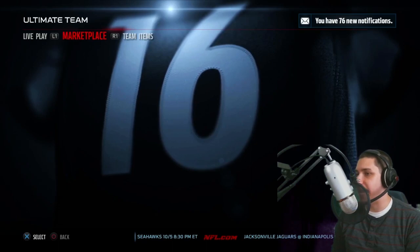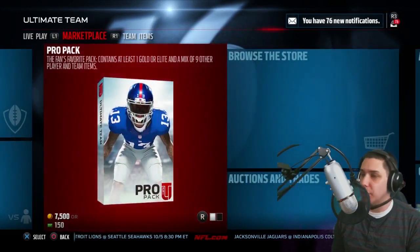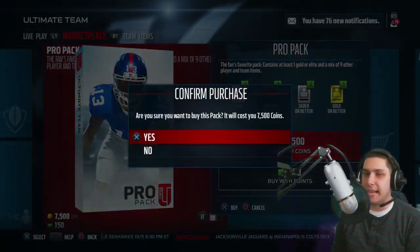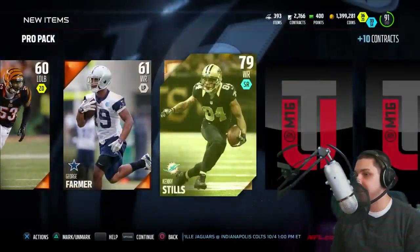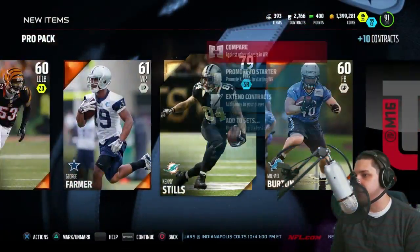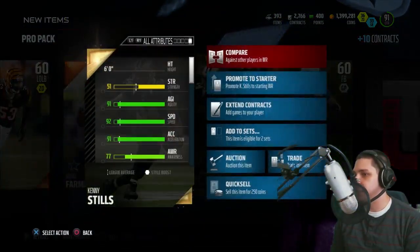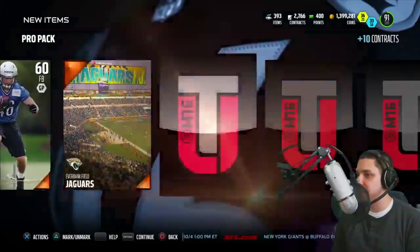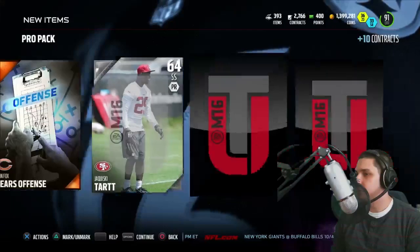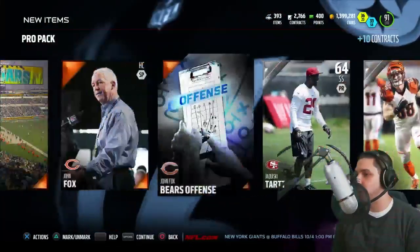Hopefully we can get something going here. We got two more packs to open today. I want to wish everybody good luck — hopefully you guys have some good luck opening these BCA packs. I know the BCA cards are always good at the beginning of the game, so hopefully you guys pull some of those cards. Kenny Stills — I wonder what his speed is. Pure speed 92 with 91 acceleration? I don't know if he's quite usable on the team, to be honest. And that's gonna do it for the pro packs.